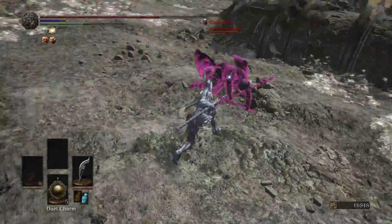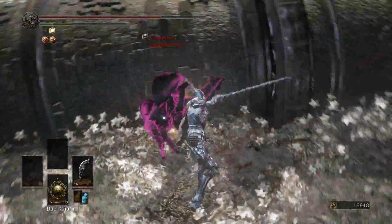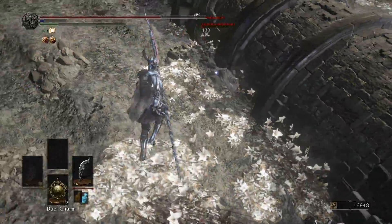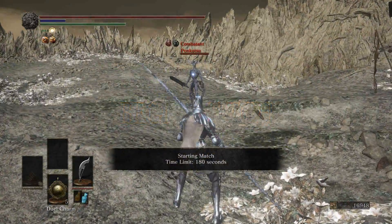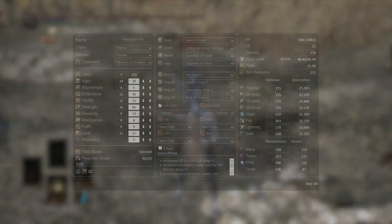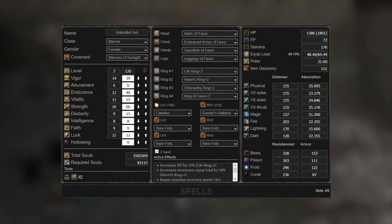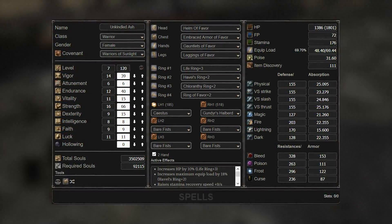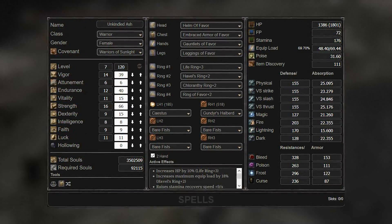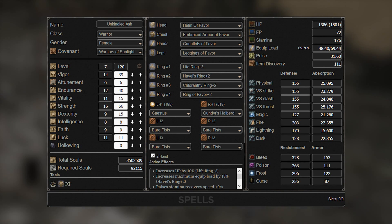Hopefully you'll come away better for it. So, how do we build Gundyr's Halberd? You're going to want 66 Strength, and that's because this weapon is mostly a Strength weapon and not a Quality weapon. You're going to want 66 Strength because when you're two-handing, that basically makes it 99 Strength. And since it's a primarily Strength-scaling weapon, that's where you'll get the most benefit out of it.